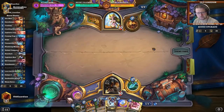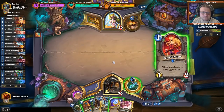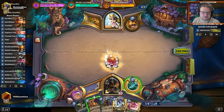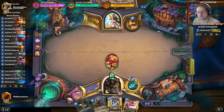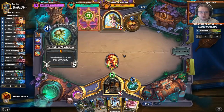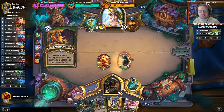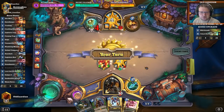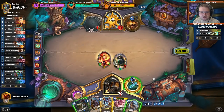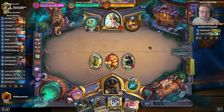He kept two cards, one of them was a Wild Growth. Oh, that's Secret Keeper though — is it worth coining out? Yeah, I think it is. Secret Keeper, coin Wandering Monster. Because now he also has to wonder what he can really do. Obviously a damage spell deals with this very nicely, but otherwise he has to wonder: can I attack face? Can I attack the minion? What can I really do? The Bear Shark is developing. What is there not to like? So far so good.